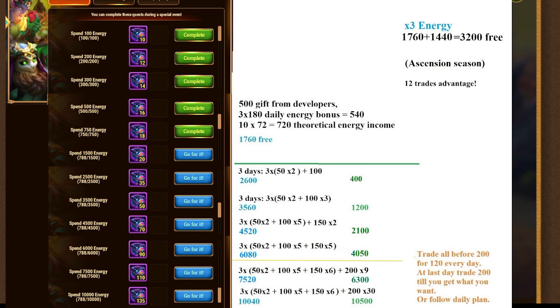Remember that the previous plan was calculated for 1x energy gain. Now we have Ascension Season, which is x3 energy, so you get an extra 1440 energy — that's 12 trades. If you have a golden ticket, you can just do 12 fewer trades. Use my plan but remove 12 trades from it, removing 4 from the daily brackets. Every day you do your planned trades minus 4.